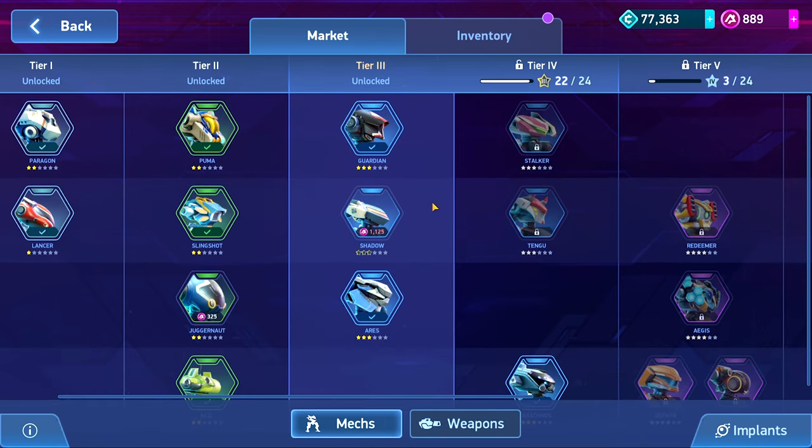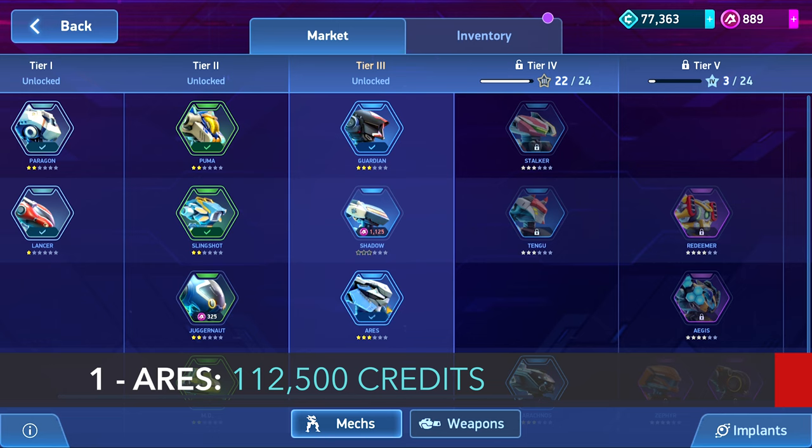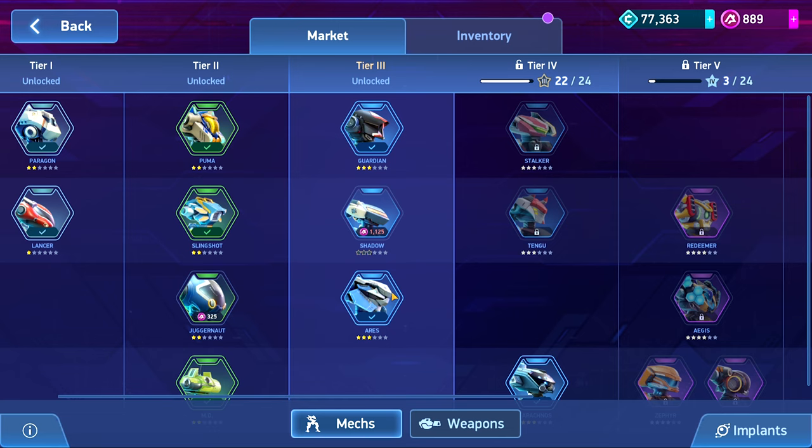Let's talk about the recommended order to get things. The first thing I would say you can get, because he's not super expensive, would be Aries. Credits-wise he is not too expensive — he's 112,500 credits. You can get that in a few days just playing casually, or even faster if you get currency in different ways, or if you had some stocked up from the last tier. He's going to be super helpful since you don't really have a good tank until now.